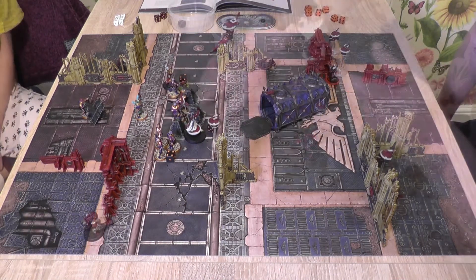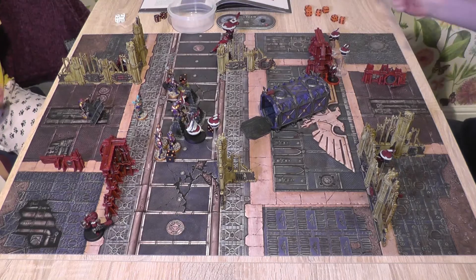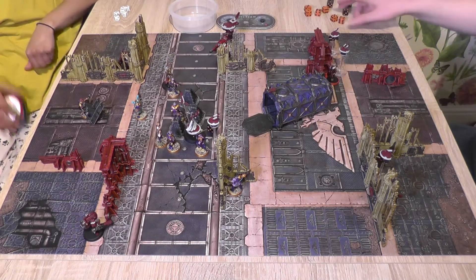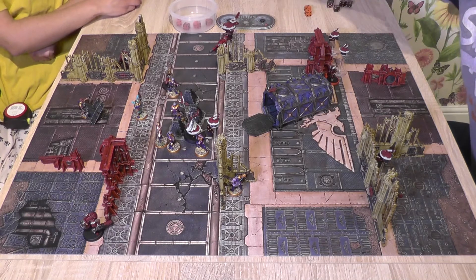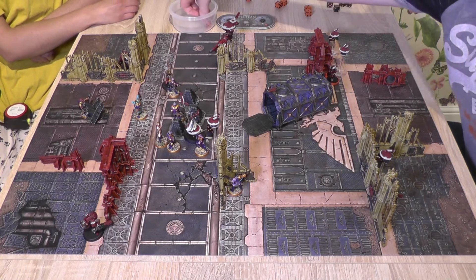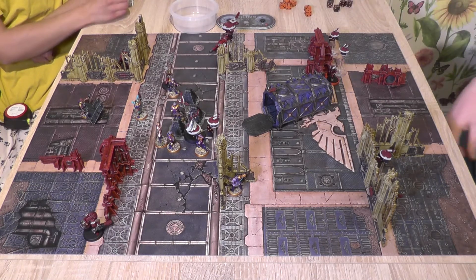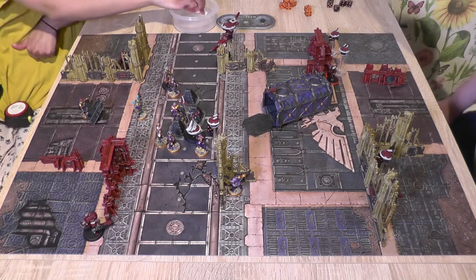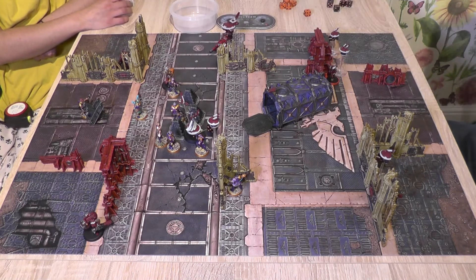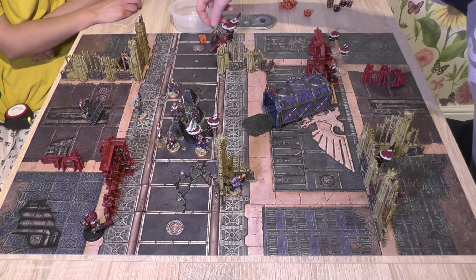More charges follow. Another model charges in needing 6, rolling 6 — locked in with the drone. A further charge is made: 4 shots hitting on 6s scores one hit, strength 5 versus toughness 3 wounds on a 3 — does wound. The 5-up invulnerable save from the bubble passes. Rolling 2d6 needing 6, getting 10 — in she goes.